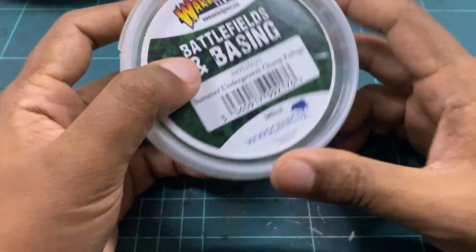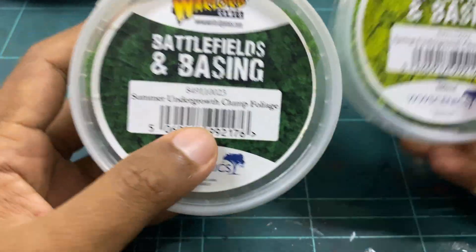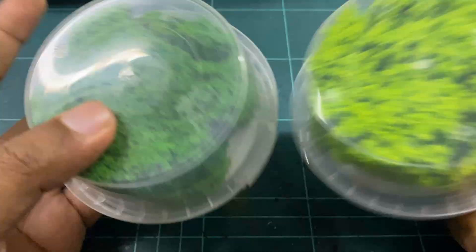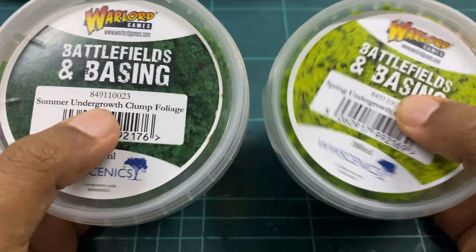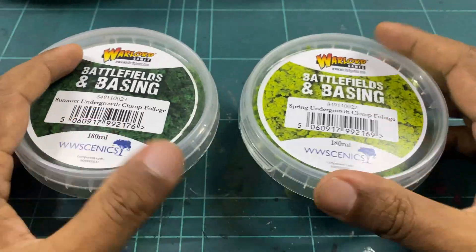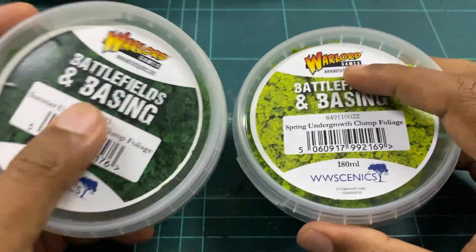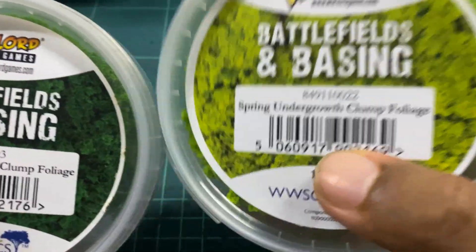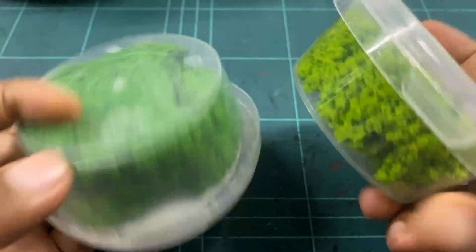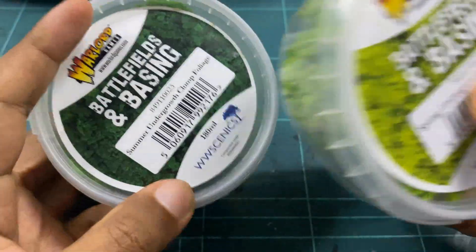Let's have a look at the basing set one by one. This one is the summer undergrowth clump foliage, and this is the spring undergrowth clump foliage. As you can see from the back it's just different shades of green. Most of the basing sets are keyed to different seasons, so if you're building a diorama or basing your figures you can choose — simple labels like 'summer undergrowth clump foliage' and 'spring.' It's foliage — what can you say, it's foliage.